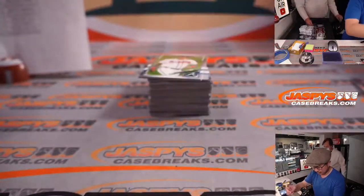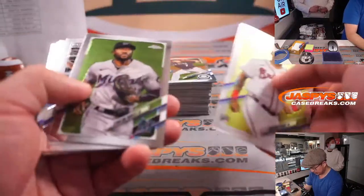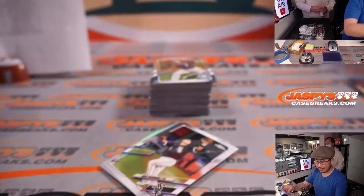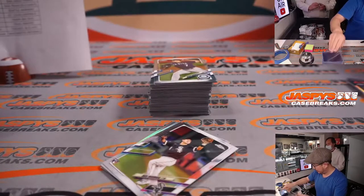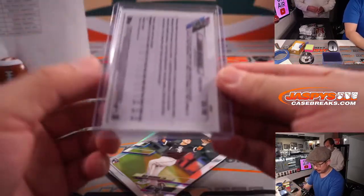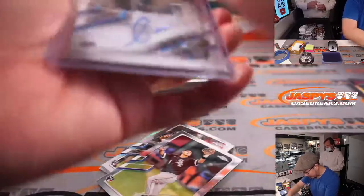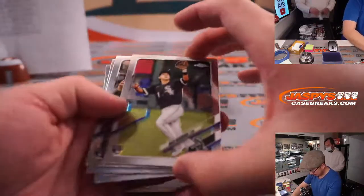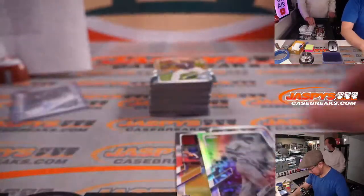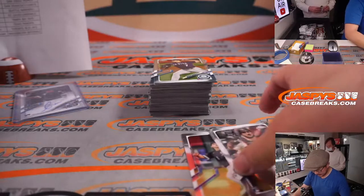Joe Adell, up and coming star for the Angels — that'll be for Ford and the Halos. And there's our first autograph: Yermin Mercedes. Remember, he had that really hot start at the beginning of 2021. Levi with the White Sox. A lot of dust on that top loader but the card is clean. Nick Madrigal, Joey Bart, and a black and white Chris Sale variation.